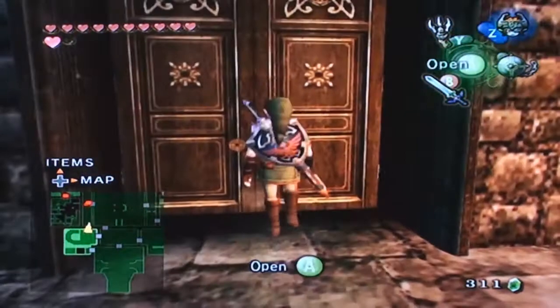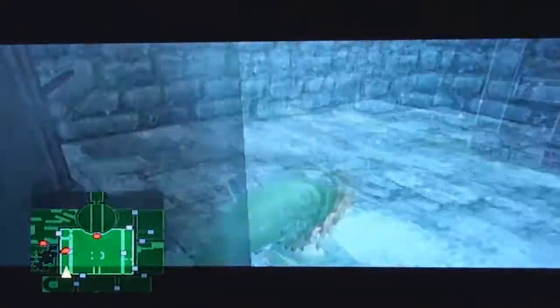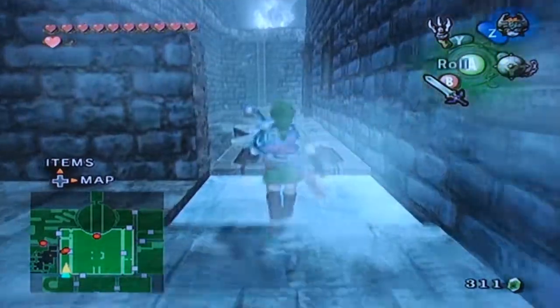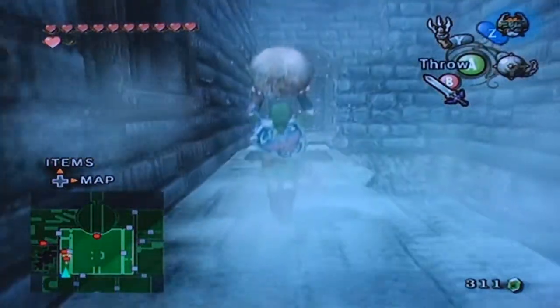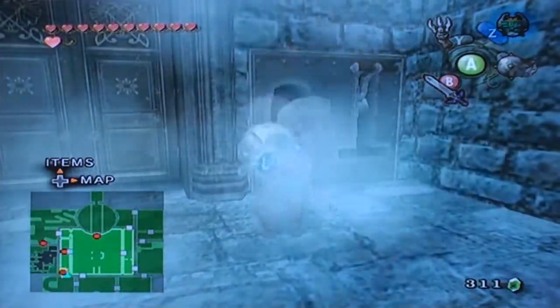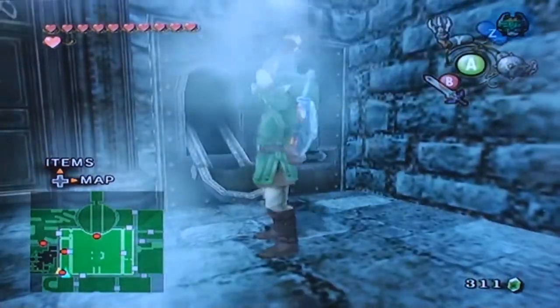Welcome back to Let's Play Twilight Princess. Last time we went through most of Snowpeak Mansion and we were able to cover a lot of ground. This time what we want to do is finish covering a lot of ground — we basically want to finish this place if we can. I'd like to finish this place this episode, but I can't guarantee anything, but I am going to try.